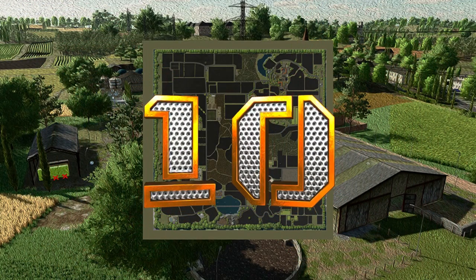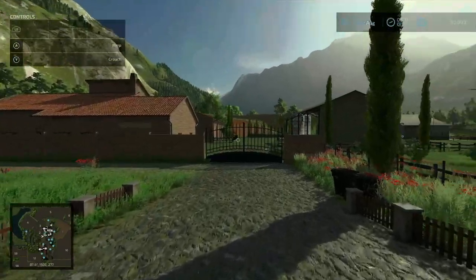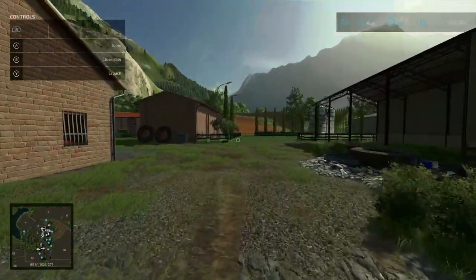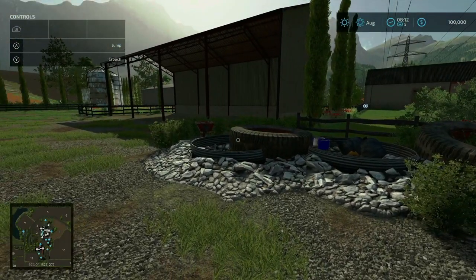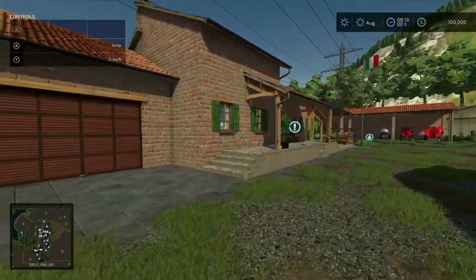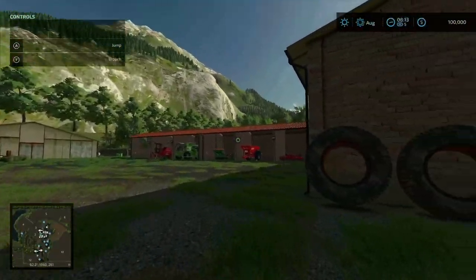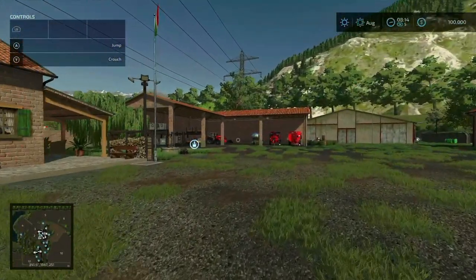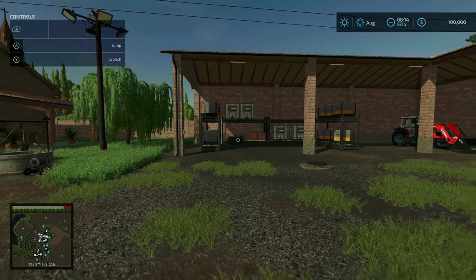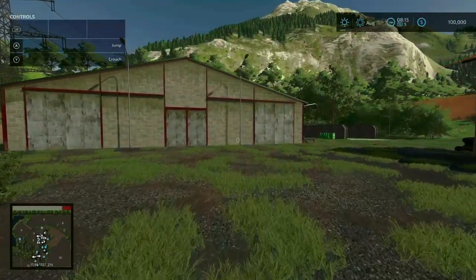Starting off the list at number 10 is Hills of Tuscany by Johnny X Pro. Here is your starting farm — you start out on the driveway leading to the road. It's an absolutely lovely starting farm with lots of character: trash piles and junk that you can delete, a sleep trigger, and a vehicle tucked away nearby.